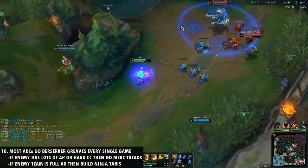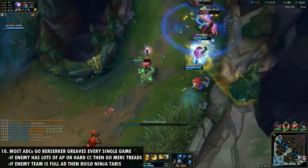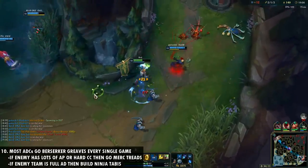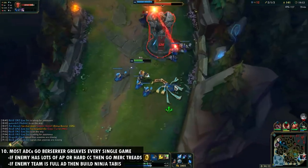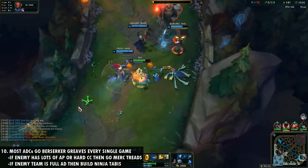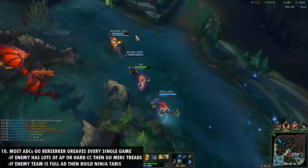Number ten is that most AD carries default to Berserker Greaves every single game. Ninja Tabis and Merc Treads on AD carries are very underrated. If the enemy team has a lot of ability power and hard crowd control, go Merc Treads every game — the value against a full AP or heavy CC comp is really good. If the enemy has a full AD comp, go Ninja Tabis every time. Go Berserker Greaves if you're snowballing and the enemy comp doesn't have fed assassins threatening you, but defensive boots are almost always better against assassin threats.